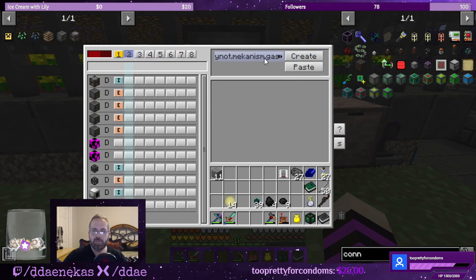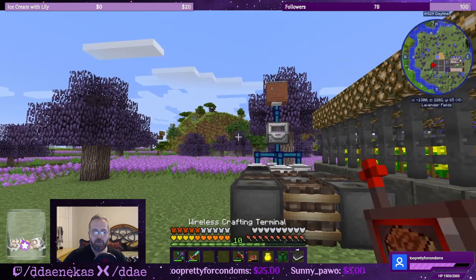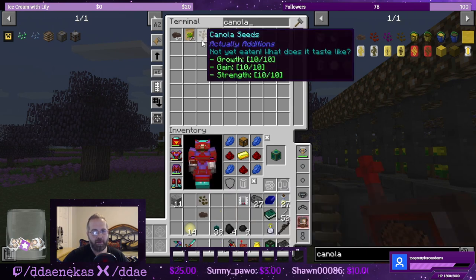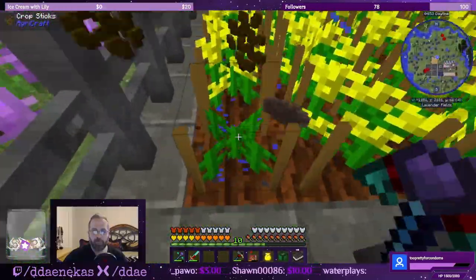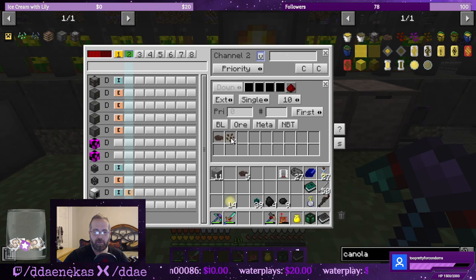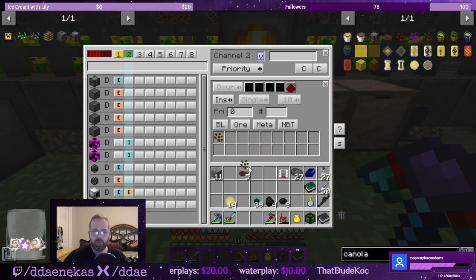The next one is going to be items, and we're going to extract from the plant gatherer. And then we need canola and seeds. Here are my 10-10-10s. I need regular seeds — I think it's going to be a separate item. Let's steal one seed. There we go — vanishing door, let's go around here. So we're going to extract canola and seeds, and we're going to insert canola in here and seeds in here.